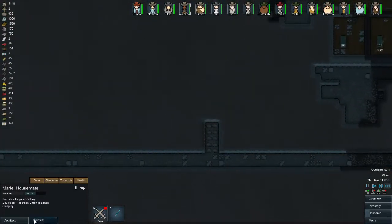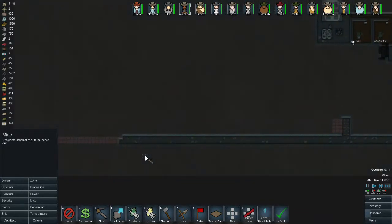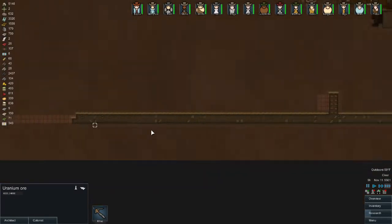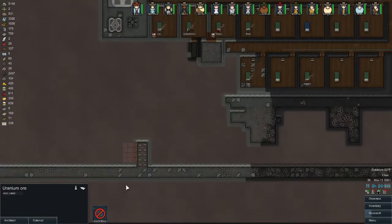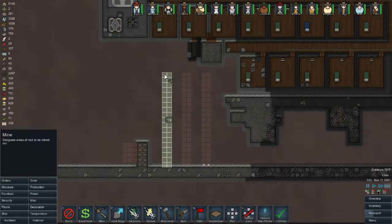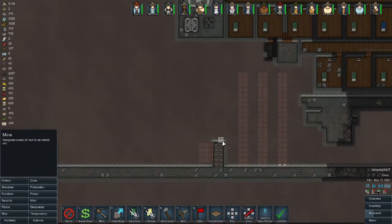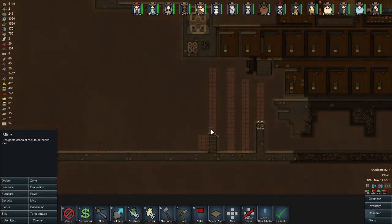Looks like the mining is progressing relatively well. Let's get some orders here for this stuff — the plasteel and uranium. I think what we'll do is just start cutting shafts off here. There is something right there that looks like a little room — I don't like that at all.